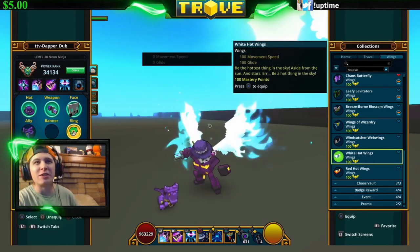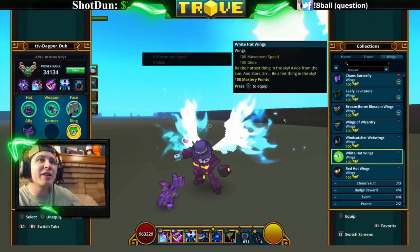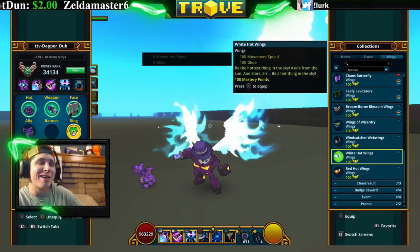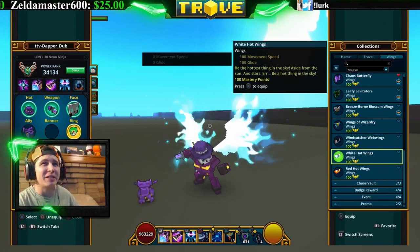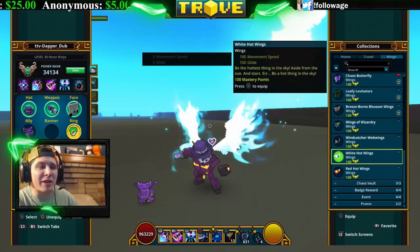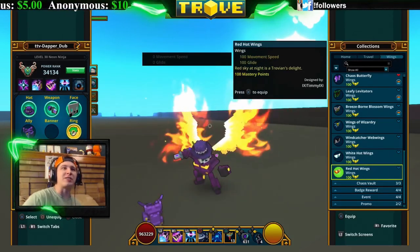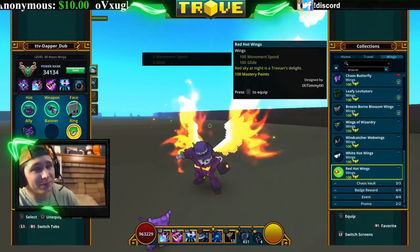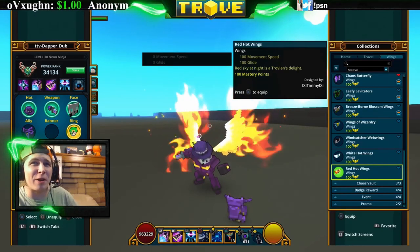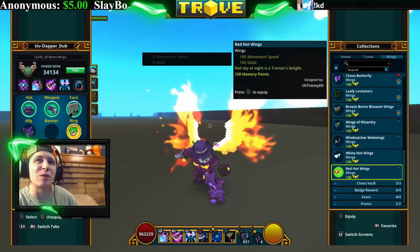The White Hot Wings look like white fire wings — they have a little base wing with white fire flame animations coming out. They're the only white fire type wing in the game. You can get them from the chaos core crafter and the chaos chest. The Red Hot Wings are the exact same thing except they're red fire. Personally I like the store fire wings a little better — the fire animation from those just feels cooler.